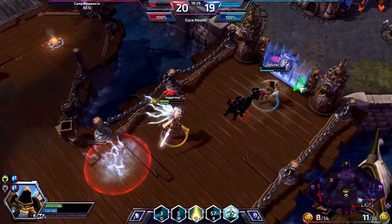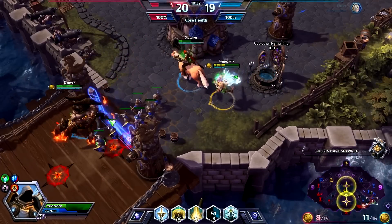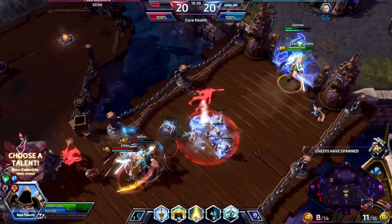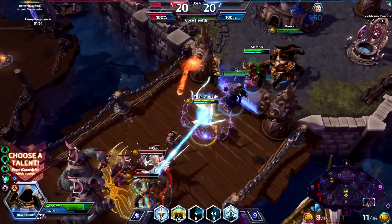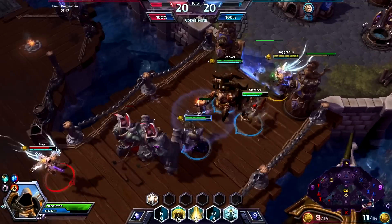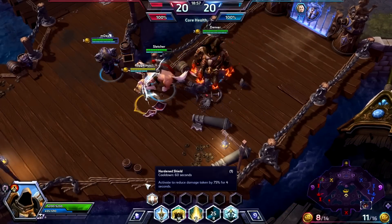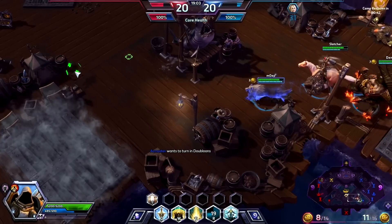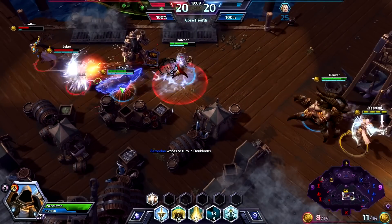One of us should have died there and the fact that neither of us did is just testament to both of us knowing what we're doing. We have a very hard push bottom so we're gonna have to hold this. Nova's dead — unfortunate. I enjoy playing Tyrael, he's fun. He got a nerf recently — they took away one of his abilities. We're actually going to pick the shield talent: activate to generate a shield, take reduced damage by 75% for four seconds. Pretty good.